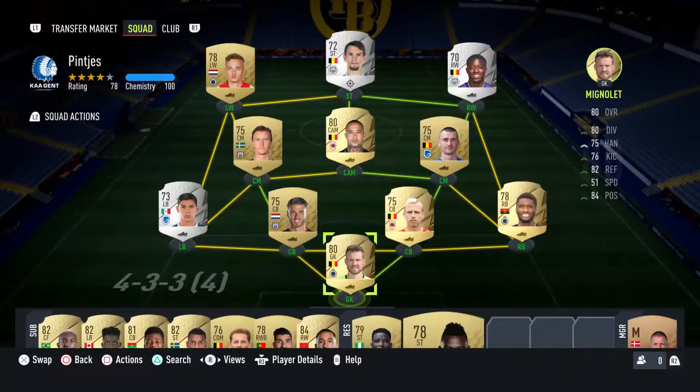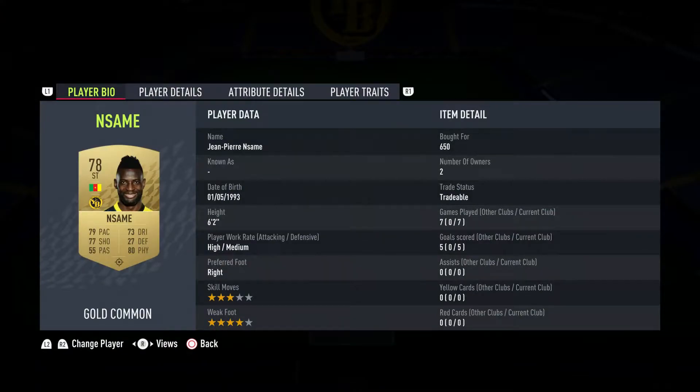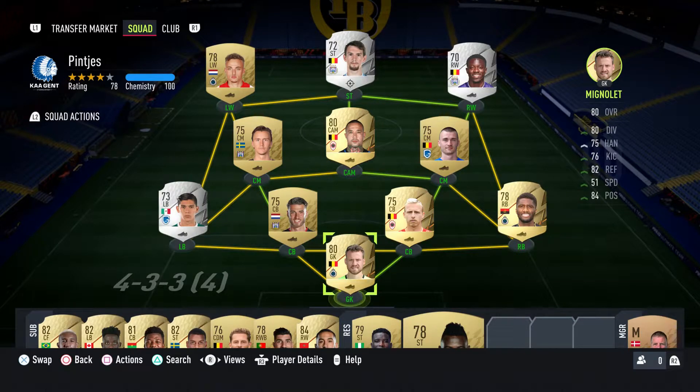Hello and welcome back to a brand new video. FIFA 22 is here — the trial version you can play for 10 hours with EA Play, which is 99 cents, so perfect time to test it out. I of course bought Enzo and played a couple of games with him — he's still pretty amazing, too bad he didn't get an upgrade. This is the team I've been using so far. I also bought Benito Ramon because I want to see if big strikers are good this year.